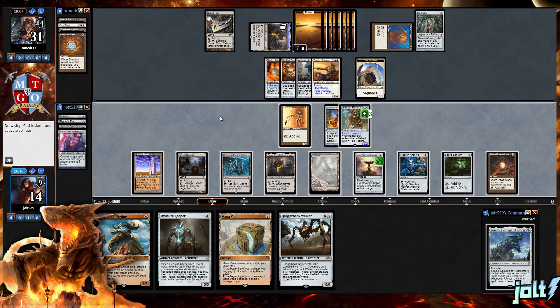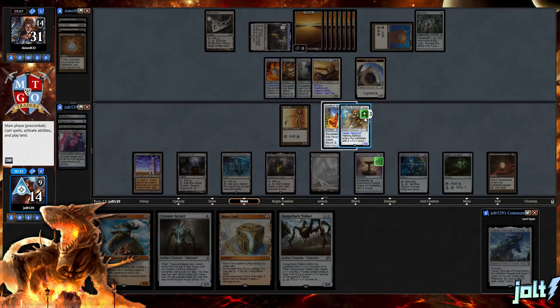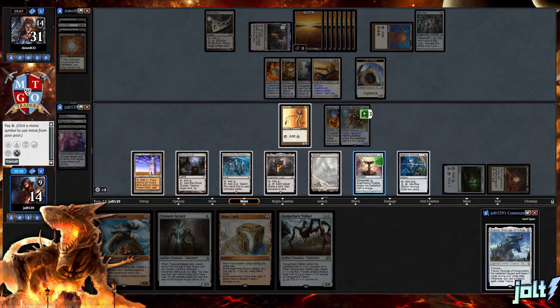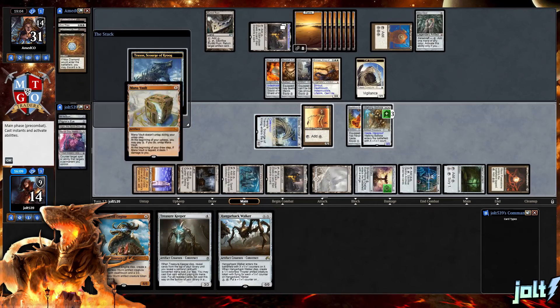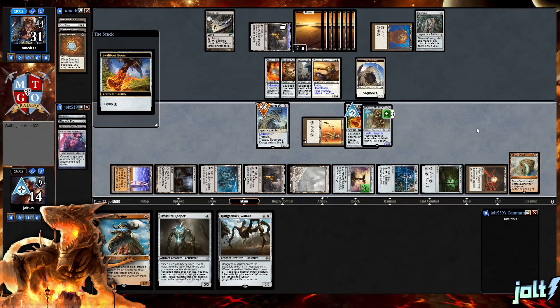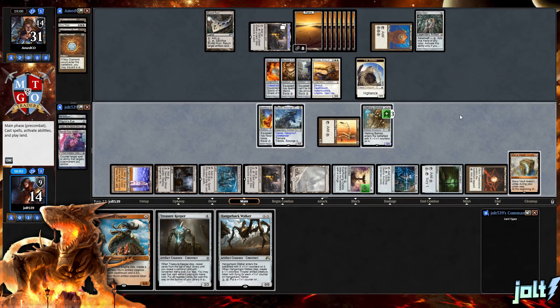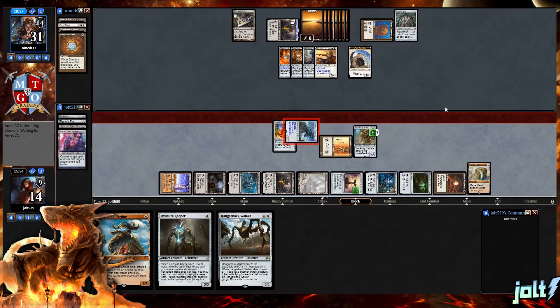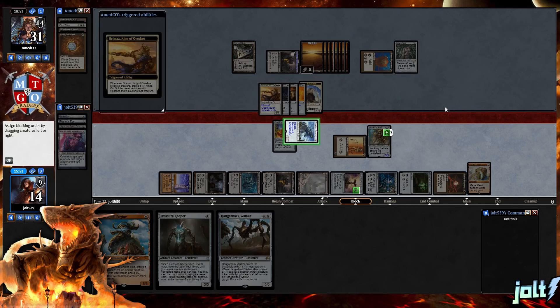We drew Hangerback Walker. We could tap out for a really big Hangerback Walker and throw it in front of Brimaz, or find some way to sacrifice it. I still think we end up going Traxos — let's tap out for Traxos. We'll worry about Hangerback Walker next turn. We get down Traxos, cast Mana Vault, which is going to untap Traxos. We go ahead and shift the Swiftfoot Boots over onto Traxos and push in again. That should allow us to get in for 3 more points of Commander damage, increasing it up to 17. The Mana Vault is going to keep us on that same game plan of getting Traxos in and out.